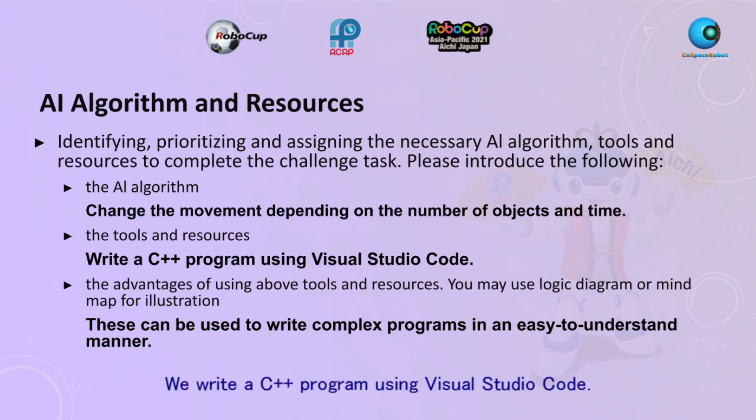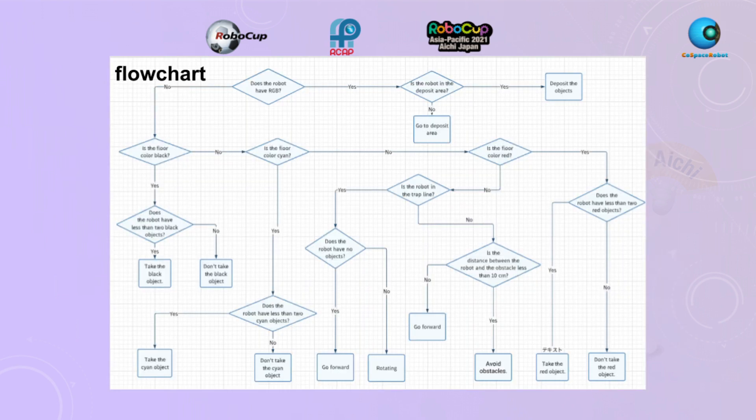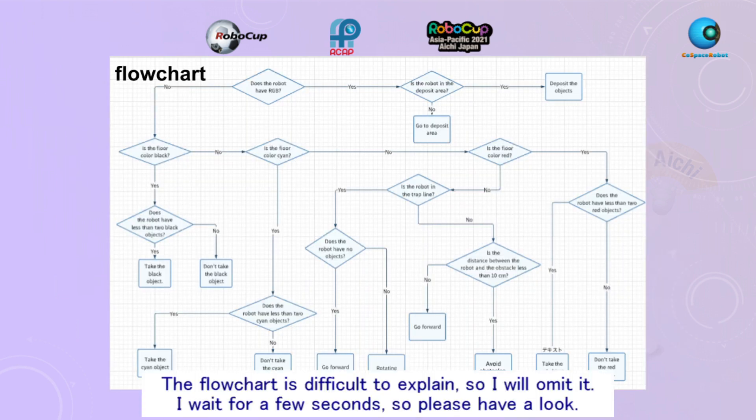We'll write a C++ program using Visual Studio Code. The project is difficult to explain, so I'll omit it. I'll wait for a few seconds, so please have a look.